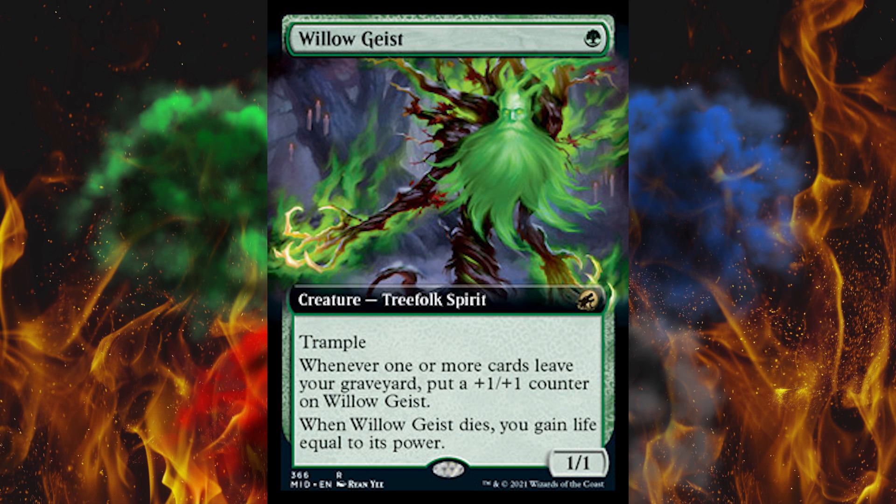Next up, Willowgeist — a 1-cost 1-1 rare creature treefolk spirit with trample. Whenever one or more cards leave your graveyard, put a 1-1 counter on Willowgeist. We've got graveyard shenanigans, anti-graveyard countermeasures, and anti-anti-graveyard countermeasures — they think they're adding complexity but they're really just adding annoyance. What's dead should stay dead, with maybe a couple of powerful exceptions. Whenever Willowgeist dies, you gain life equal to its power. You could Tormod's Crypt your own graveyard and this thing could be a 10-10, but you'd really have to set it up.